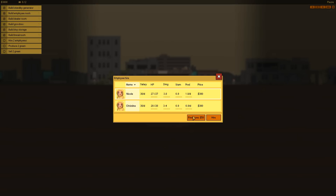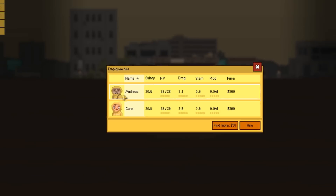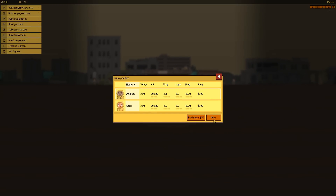We have to hire two employees now. We have Nicole and Christine. I think these people are identical twins because they look oddly similar. Their HP, damage, stamina, and production are about the same — on par. Let's find more. We have Andreas and Carol again. I think she's done a little bit of drugs because her eyes are fucking bugging out. Stats are about the same, so I think we're just gonna hire both of these two. Oh, we have Anne as well — where the fuck did Anne come from? All these employees look cracked out of their minds. I'm just hiring crackheads to sell to crackheads. Brilliant idea.